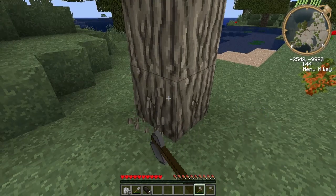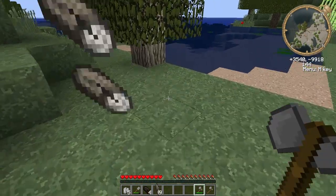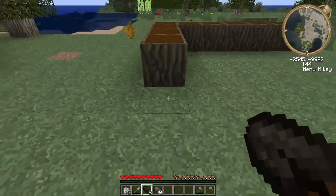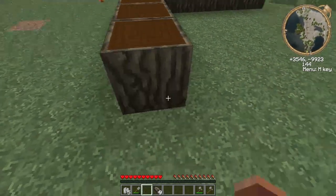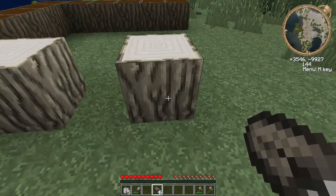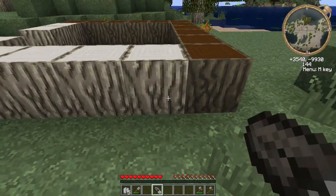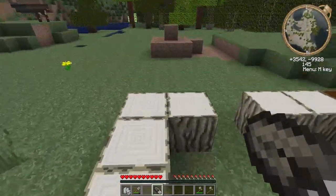Just cut down enough trees that you need. When you split a log with an axe, you only get three planks now, so it's actually cheaper to use the logs themselves when you want to build with them. And if I click the side of a log, it places it sideways. So you really have to be careful about how you're going to place your logs. This is the easy way to build your first house.